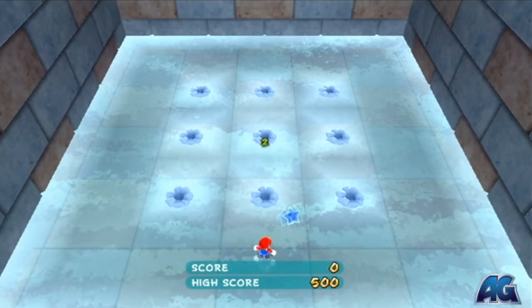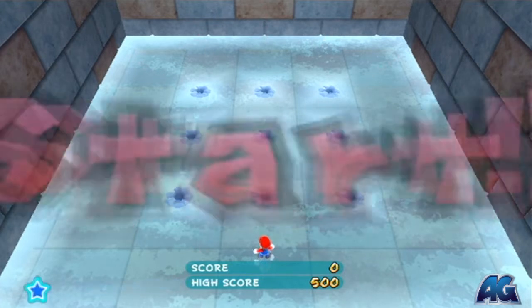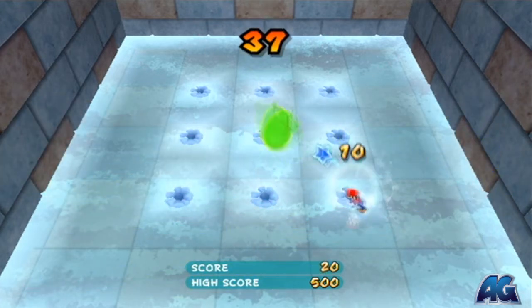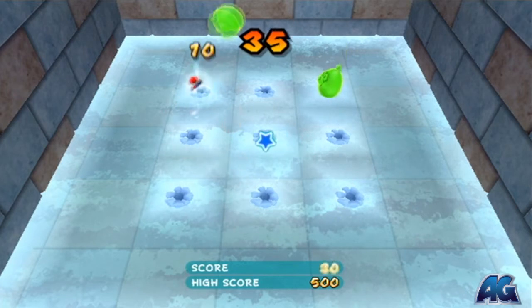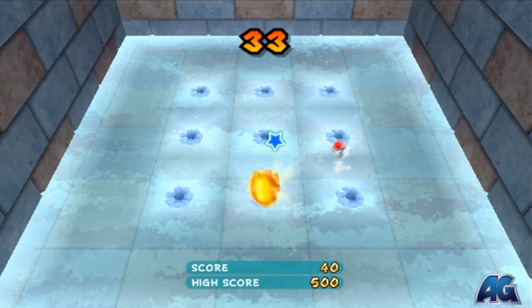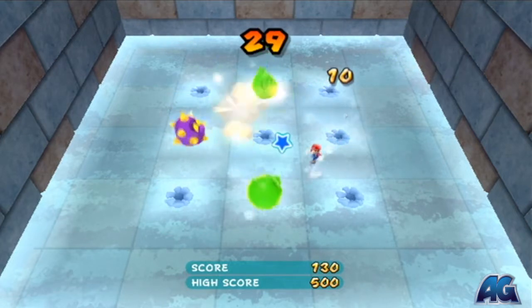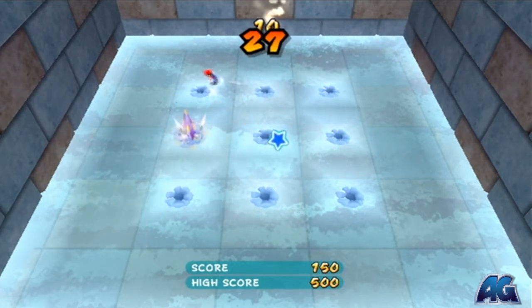What you gotta do is just skate around and get 500 points. Shake the remote to skate and then just steer Mario, and if you bump into these guys they go flying and you get points. There are gold guys who give you 50, and there are spray guys who hurt you. Don't run into the spunk guys — run into the green and gold guys.